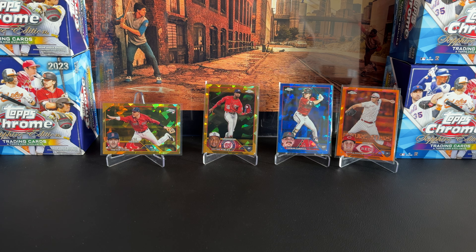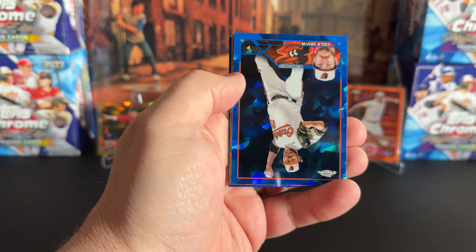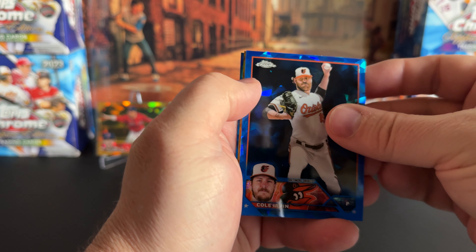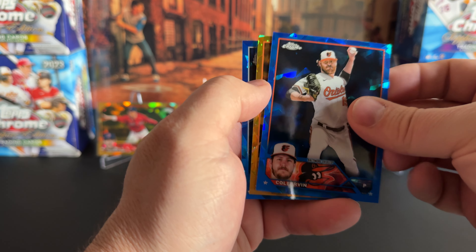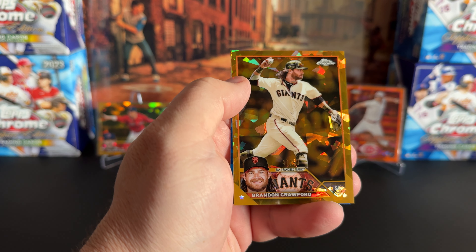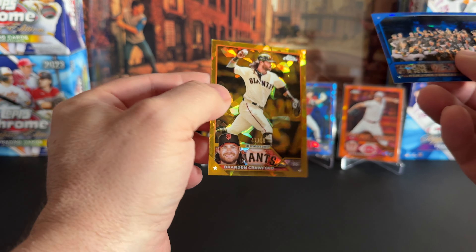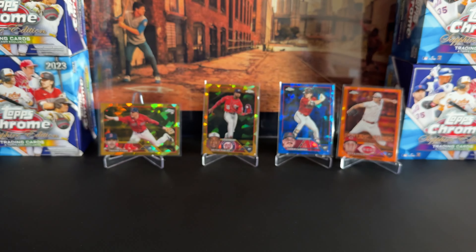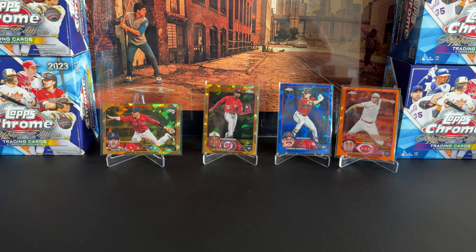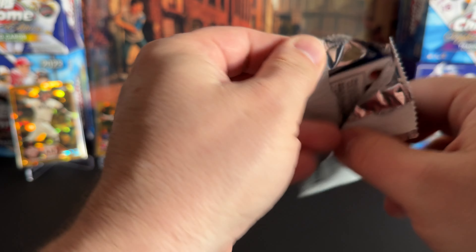Two more packs, box number six. Castro, Cole Irvin, and we've got a bonus hit in this one. I still don't think that makes up for the box missing its hit, because at this price point they should all have them. But let's see if it makes us feel better. It's a Giants card — it's Brandon Crawford, another gold out of 50. Sometimes these golds look yellow to me, almost more of a bronze. So Brandon Crawford out of 50. Maybe they're saving all the rookie color for the missing hits. But we got all the hits out of this box, just not out of the first one.